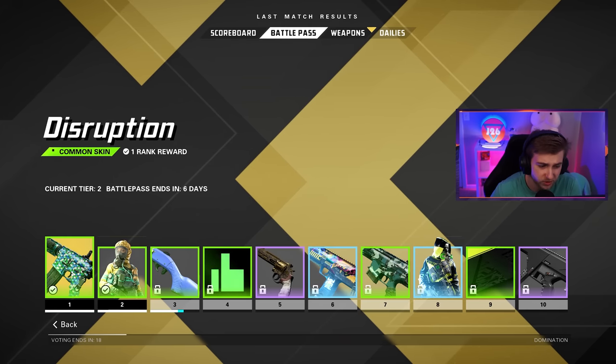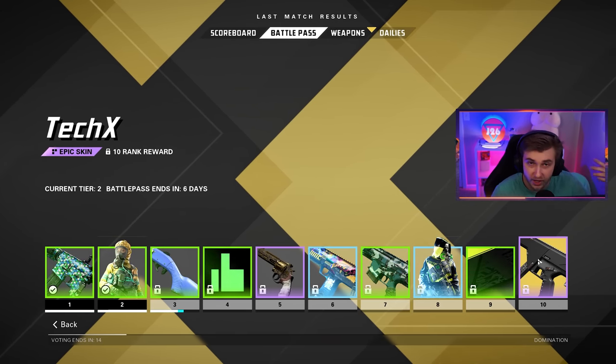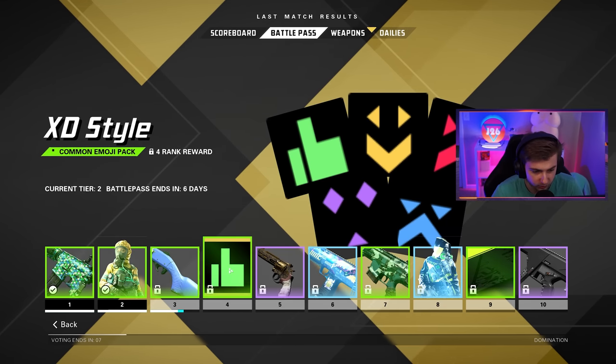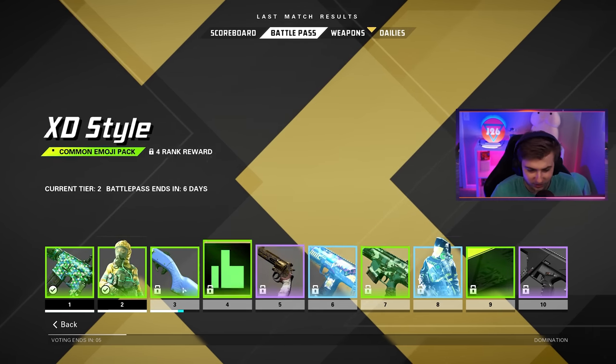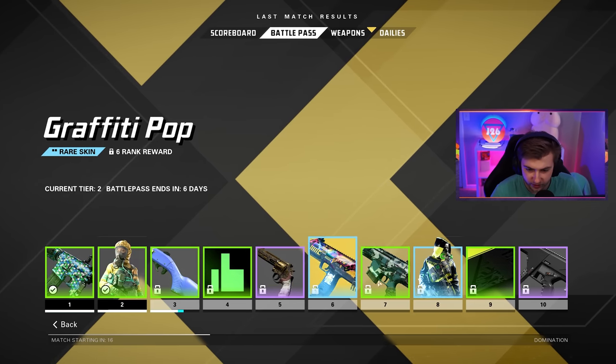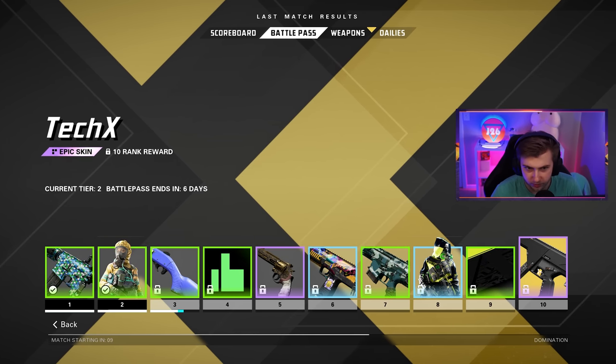I guess there is a little bit to work towards here — there's this pseudo battle pass type thing for the beta, for rewards you'll actually get in the game when the full game releases. But I don't know if I want to grind all of this out — it doesn't seem like it goes up very fast. Some of these skins look cool though, like this MP7 looks nice, this operator skin's okay, and this other one is a default-looking weapon — eh.